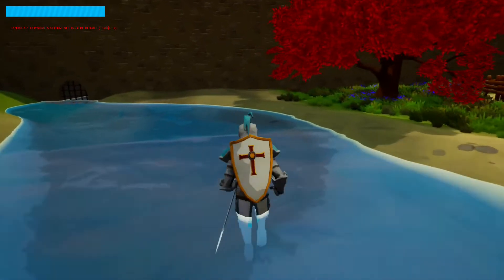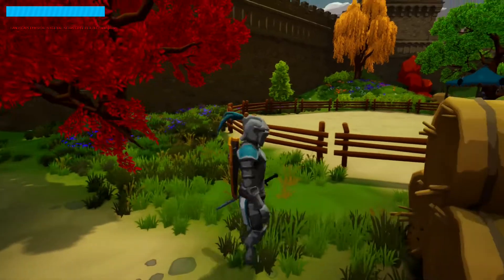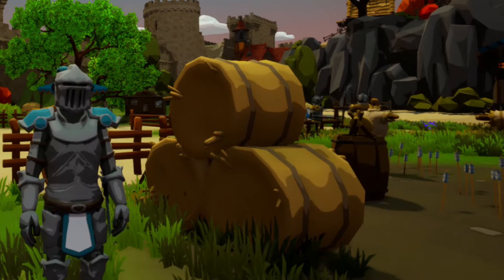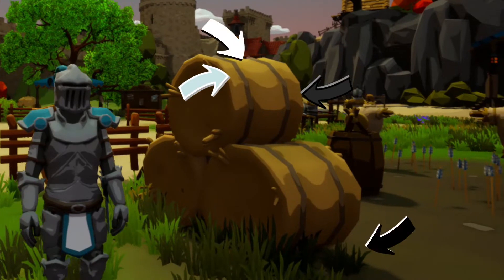So I removed the outline and added more levels of lighting. What I mean by this is that I have one color for the shadow, one color for the light, and now I added in-between sub-values to create a sort of gradient.